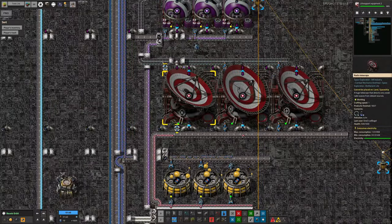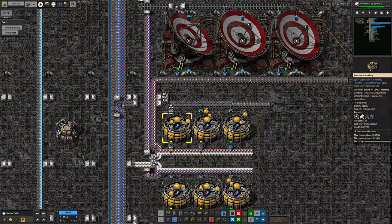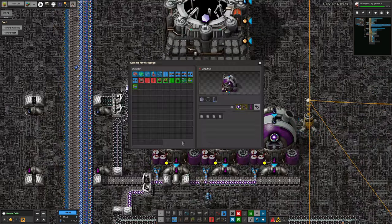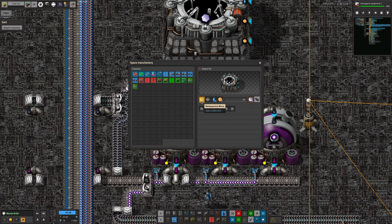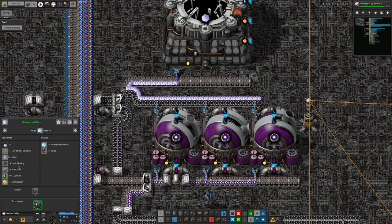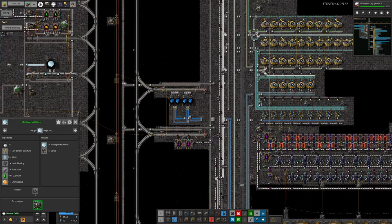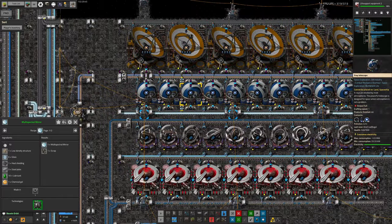The radio science was easy — you just feed the frames in, they're exposed, passed out here and then turned into data cards. No problem there at all. The gamma ray ones were a bit harder because you need these gamma ray detectors, these purple mirror things. Those are made by taking in a multispectral mirror. It takes a lot of weird things, but we've got those being made in bulk just over on the other side of the tracks, being brought over by train.